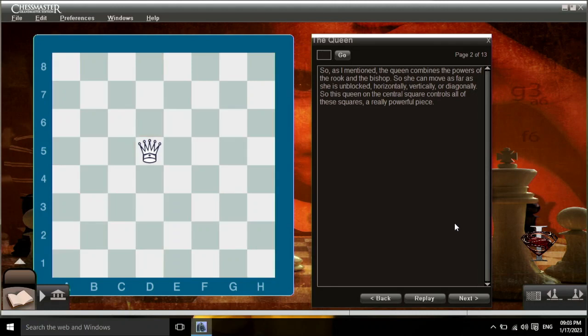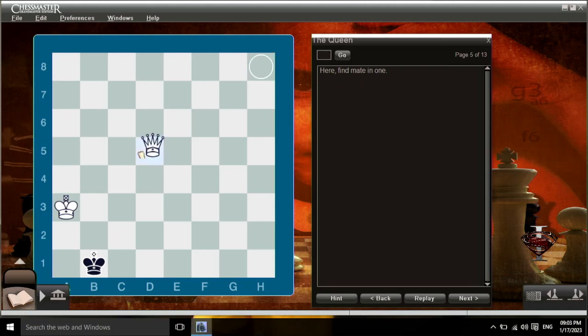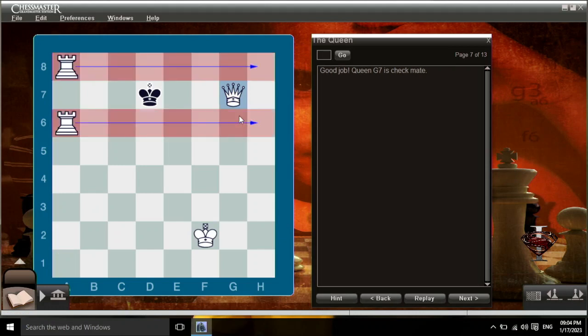Here, mark all the black pieces that can be captured by the queen, and then capture the most valuable piece. Good job — the rook on g7 was the most valuable piece to be captured. Find mate in one: queen b2 is checkmate. Here, white has mate in one — queen d6 is checkmate. The white pawn on c5 guards the d6 square and the black king has nowhere to go. Do you see mate in one here? White to move — queen g7 is checkmate.